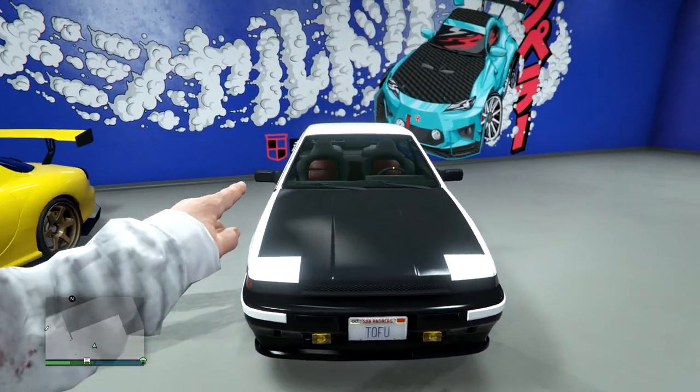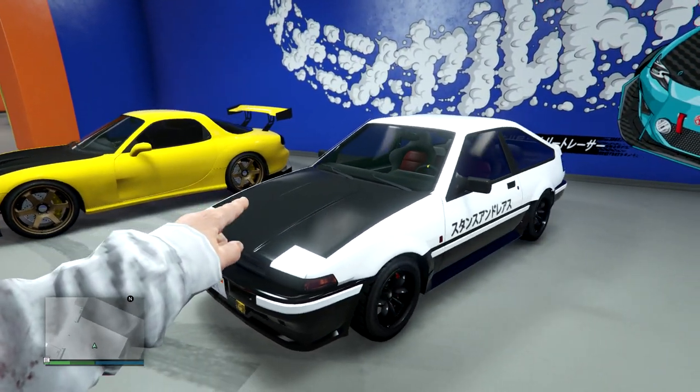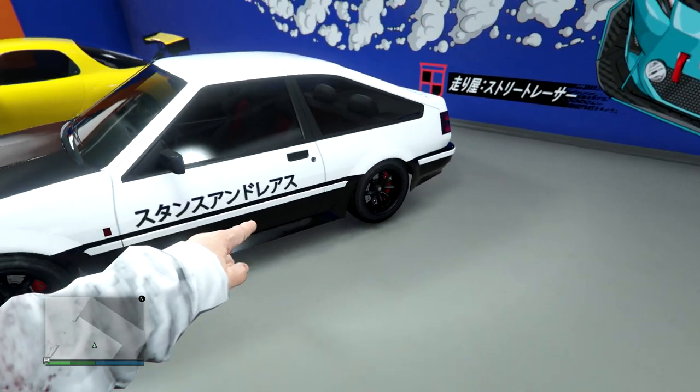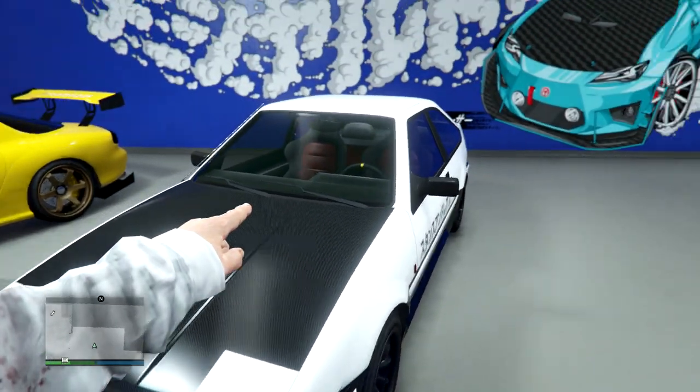On the 8.6 — this is a really nice build if you guys want to make this car. I'll leave the video link in the description for you guys to go make it. It's got the engine, everything, interior.